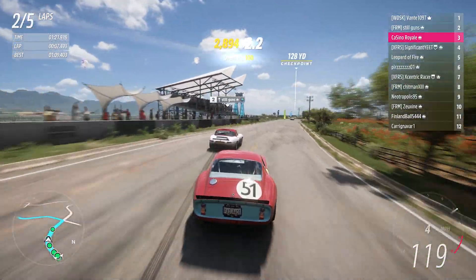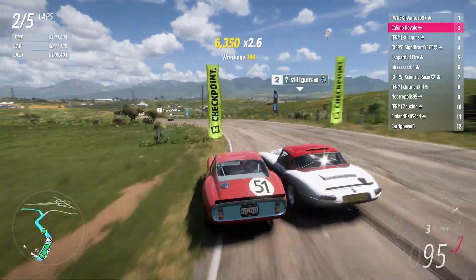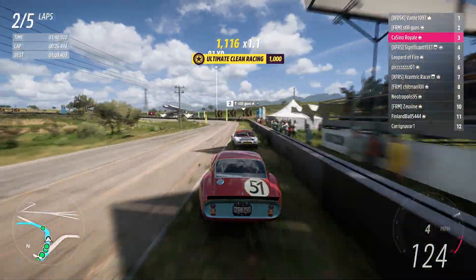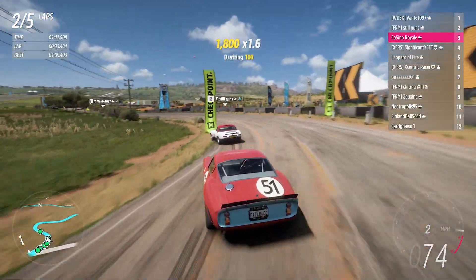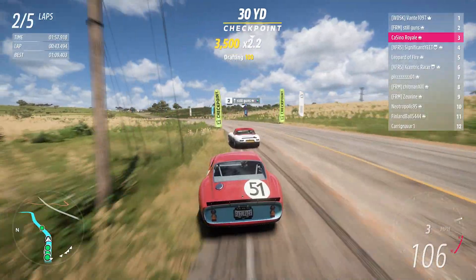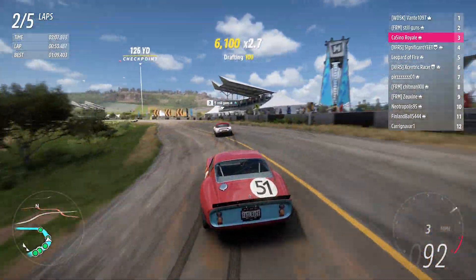We're right on the bumper of the E-type. Our best bet if we're going to find a way past is into this next corner — we got the car stopped, tried to make it as awkward as possible, but just not enough. The E-type's just a little bit too fast, and it's back in front for the run down the hill. We could potentially have a go to the inside on the other spot too. The Camaro is not far behind in this big gaggle of cars.